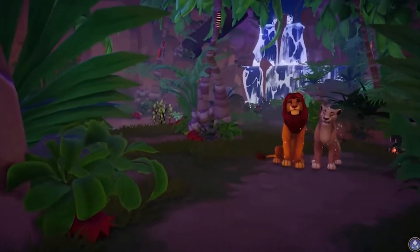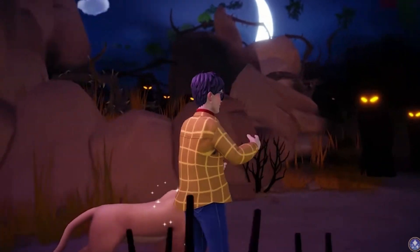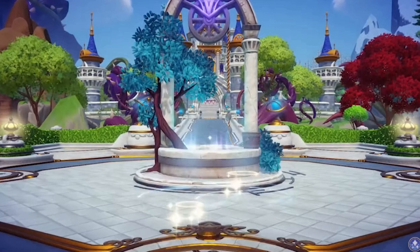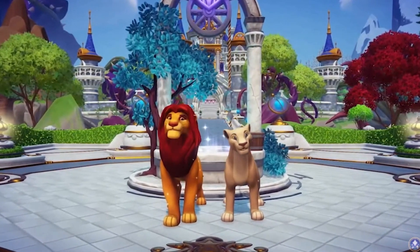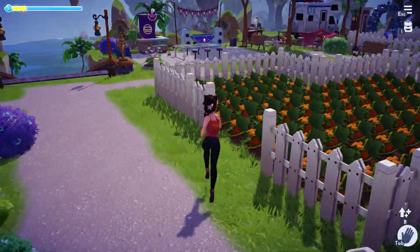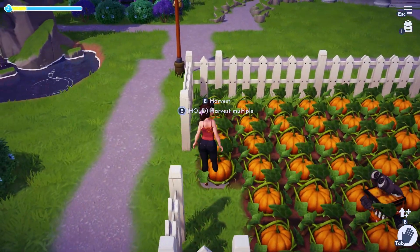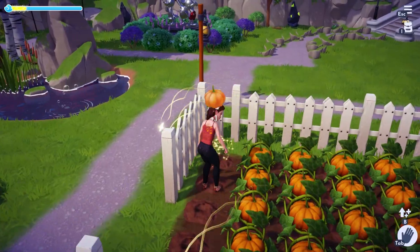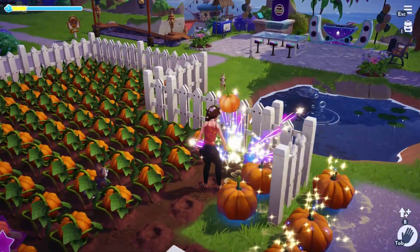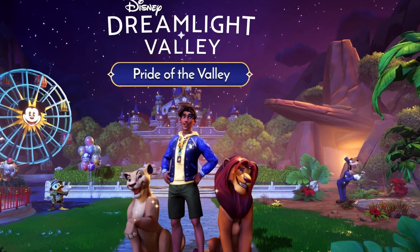I'm still hearing a lot of talk about Simba and Nala acting as one character in the new update. From what I understand, they're going to have one set of quests and they'll be linked as a single character, but I think they'll still be able to roam around the map as single individuals. I just can't imagine them having to stay right next to each other all of the time, so I'm not really sure how that's all going to work. I'm excited to find out though and see the Lion King characters roam, because I think it's going to be just so cool. We're also getting Pride Rock which I'm really happy about — I know exactly where I'm going to put that over in the Sunlit Plateau. That'll be Simba and Nala's home.